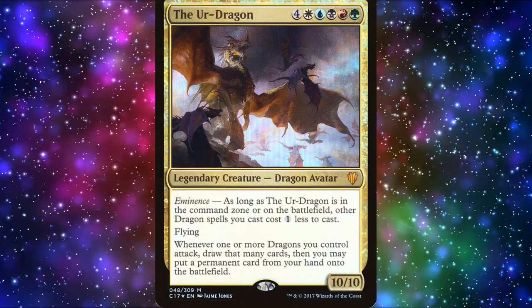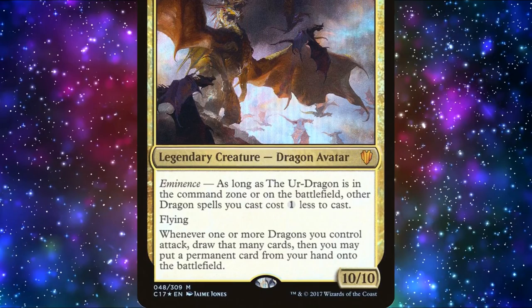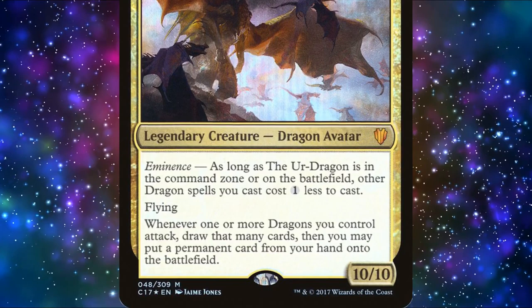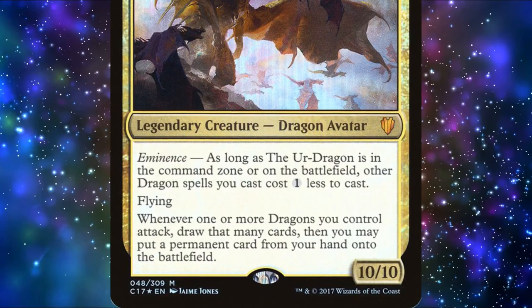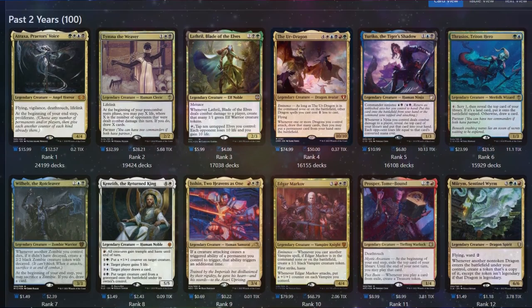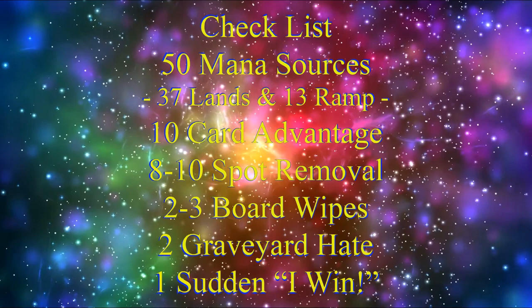The Ur-Dragon is a 9-mana, 10/10 legendary dragon avatar with flying. It also has eminence, a keyword that many in the community aren't fond of. Whether The Ur-Dragon is in the command zone or on the battlefield, dragon spells we cast cost one less to cast. Additionally, whenever one or more dragons we control attack, we draw that many cards, then we may put a permanent card from our hand onto the battlefield. The Ur-Dragon is a powerful commander, and even at 9 mana, they are one of the most popular commanders in the game. Lately, we've been getting a lot of dragons, as well as some great tribal support cards. But before we get to our decklist, we should keep in mind our checklist.